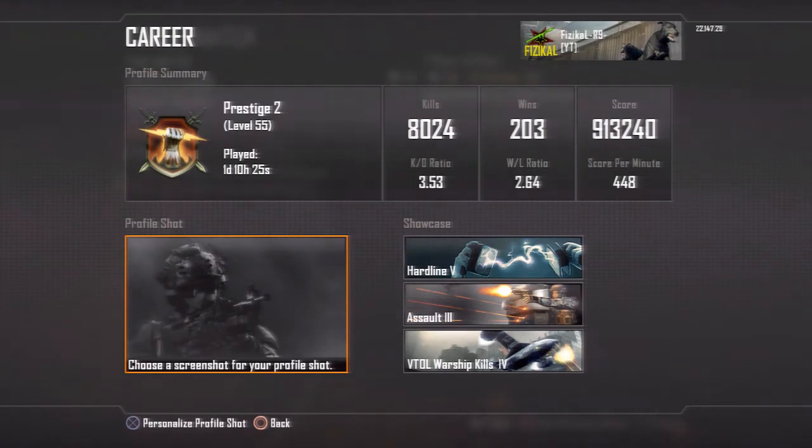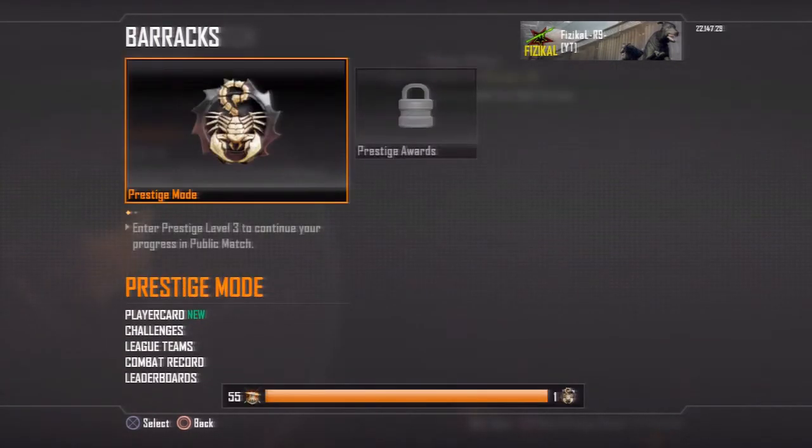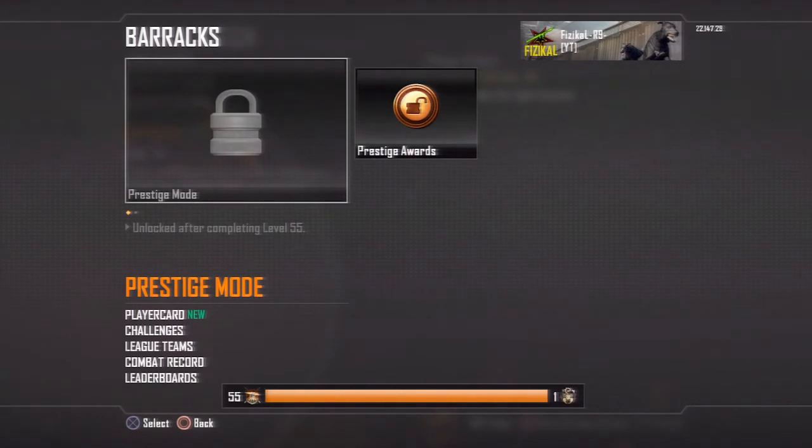I'm not really concentrating much on KD — it's just about getting to Prestige as quickly as possible and maxing out some of my guns. So I'm going to go Prestige again. That's the third Prestige emblem — it looks like a Scorpion and it looks pretty cool, I really like that emblem. I'm going to enter Prestige right now — three, two, one, go Prestige.